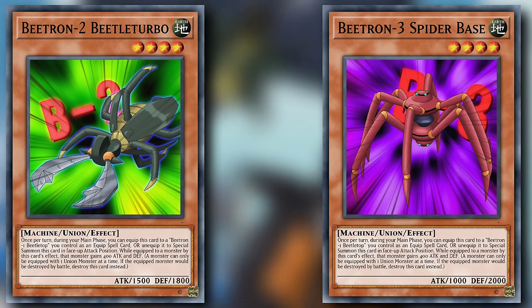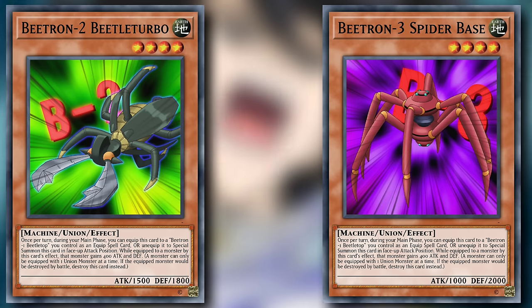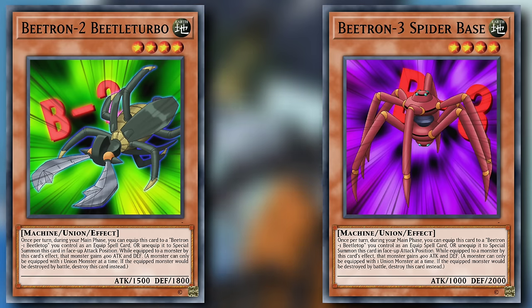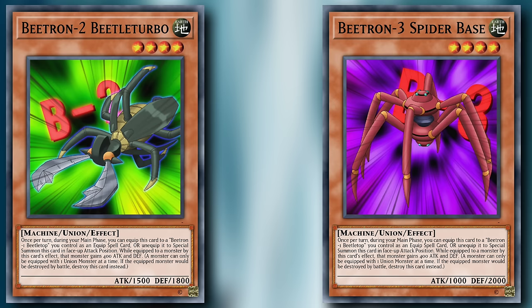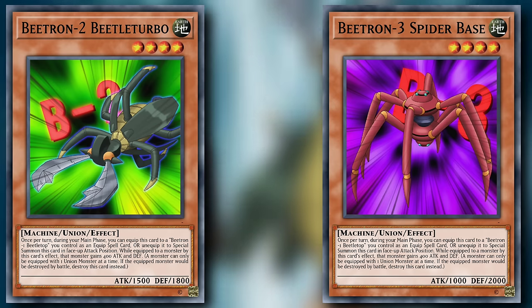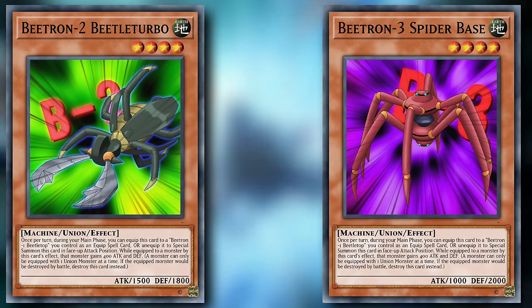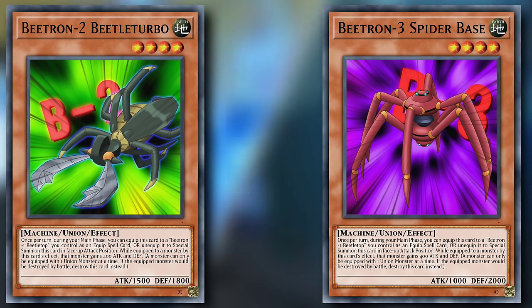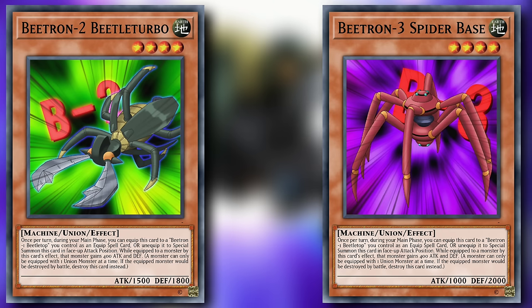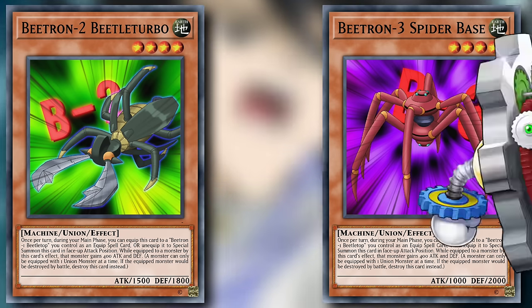Beatron 3, Spider Base is another level 3 Earth Machine Union effect monster with 1000 attack and 2000 defense. Of the two times that Chaz used this card in the anime, its effect was never utilized. However, they seem to be a carbon copy of the XYZ Dragon Cannon lineup, so we can assume that Spider Base carries a similar, if not the exact same effect as Beetle Turbo. By no means are they the worst set of Union monsters we've ever seen, but they are painfully average.